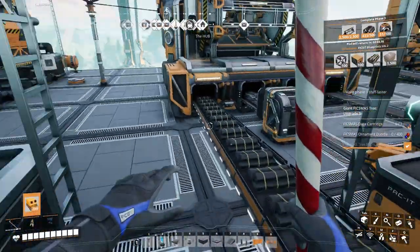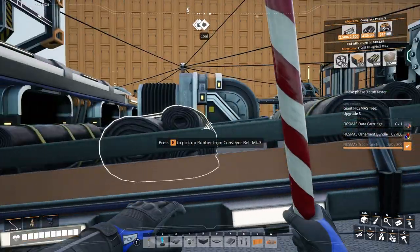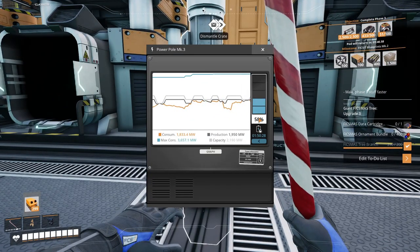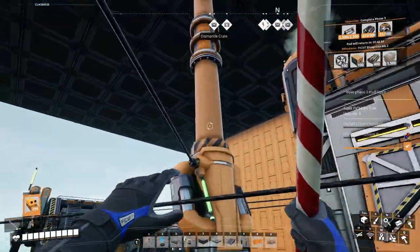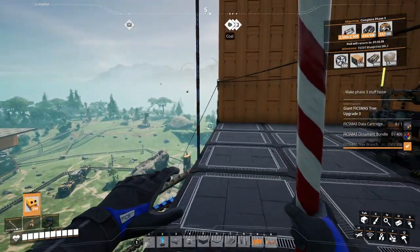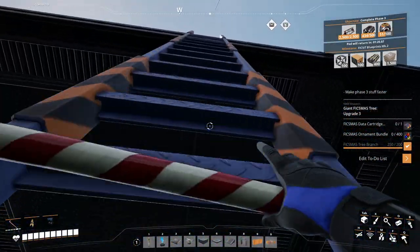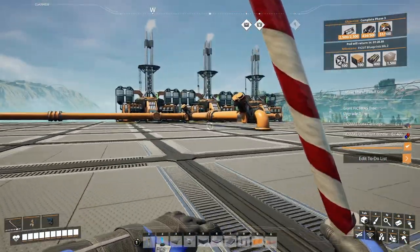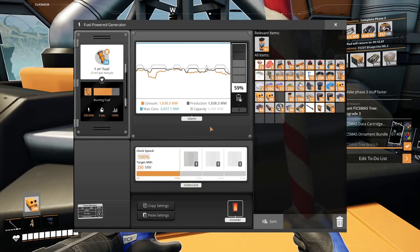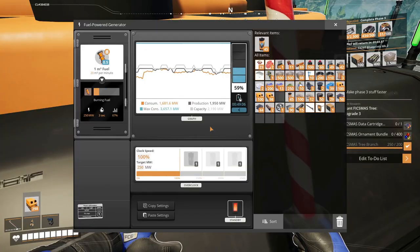Fuel and rubber are being sent to here — these are our modular engines. That's consumption, so we need fuel going up there. Let's see our power generators up here. We probably have a lot of fuel in that one but no fuel in that one.